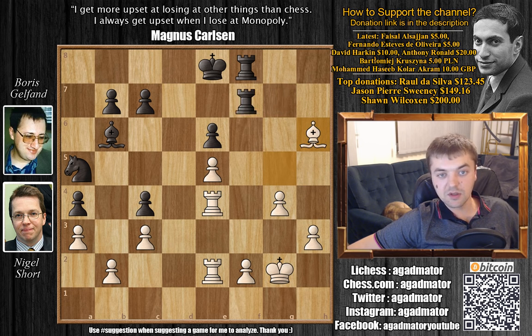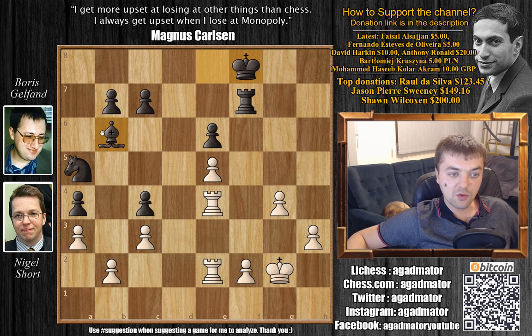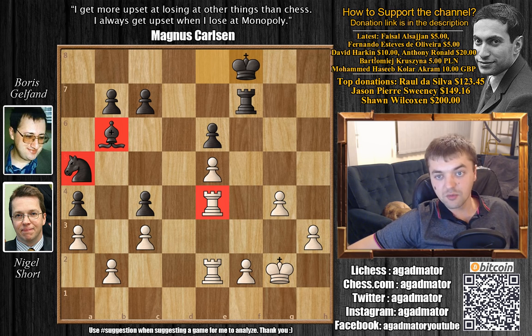Now pinning the rook — rook moves, and now Bishop captures rook. King captures bishop, and now Gelfand has two pieces for the rook, which isn't something you enjoy in the endgame. But Short does have a g-pawn and the h-pawn, so it should be okay for Short.